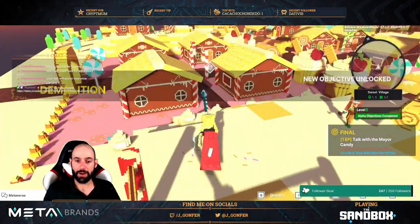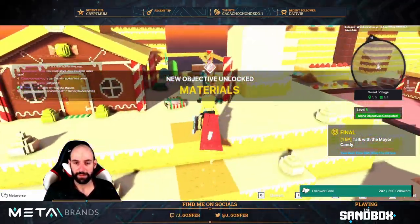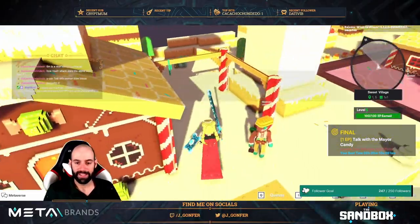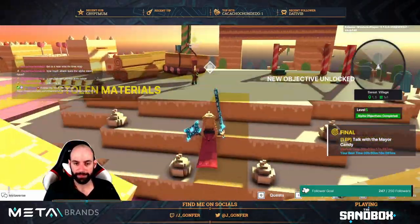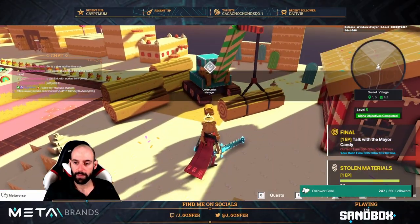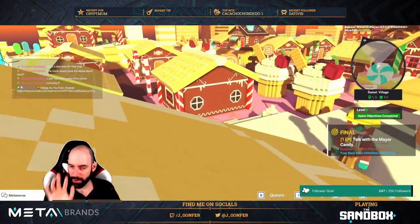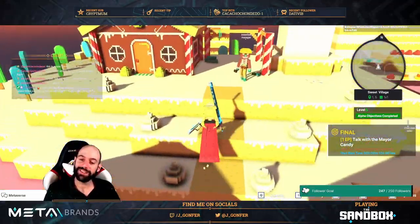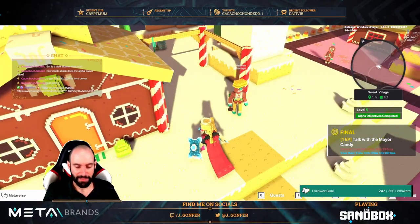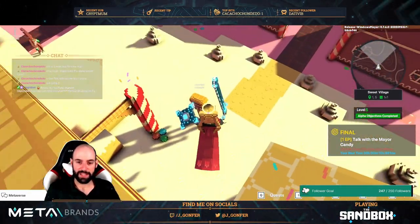We did it! Now we need to talk with the materials guy there — oh, I didn't do it. Now we need to come back and talk with this one, and everything is finished. It's pretty easy. I didn't do the placing at the top of the materials tip because I wanted to go fast, but if you want to improve your time with the stolen materials quest, you need to be placed at the top.